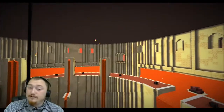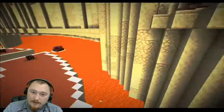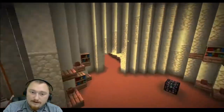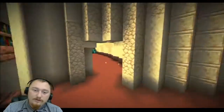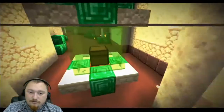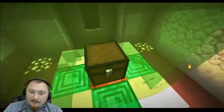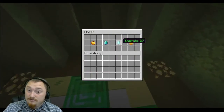Emerald number twenty-seven — the hint is walking in circles. You can find this by simply bridging up to these areas right over here with all the little diamond blocks and other goodies. If you make your way to the end and break through this wall, or just come around from the other direction, you will have access to emerald number twenty-seven.